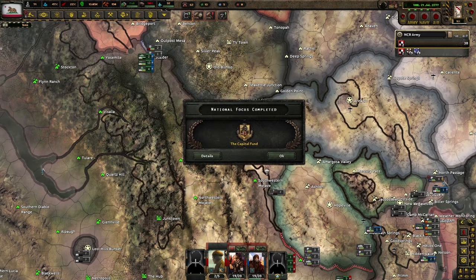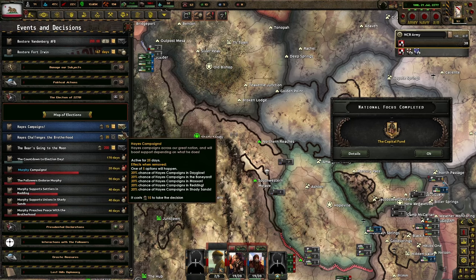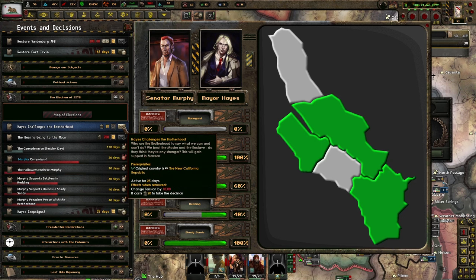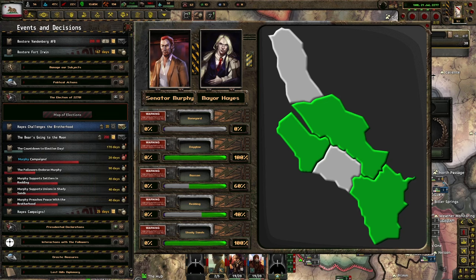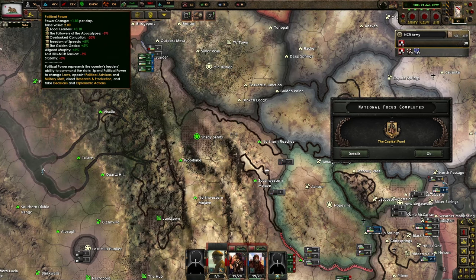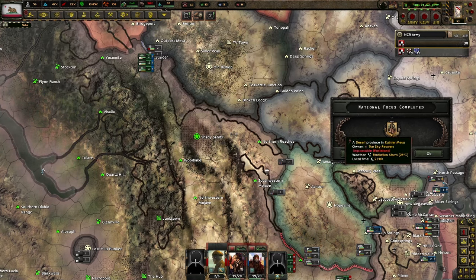The Capital Fund focus reads: in the Old World, a critical role of the Government was to pass funding for critical facilities and functions of states and cities. Wherever development needs to be facilitated, such as in Shady Sands today, the Government of the Republic shall offer the necessary funding. I'm going to get two civilian workshops to help with construction, and I will gain $50,000. The actions I've taken are finished — let's see the results. I now have 100% in DayGlow, 100% in Shady Sands — brilliant. 40% in Redding. This is basically over already, but I'm going to send Hayes out to campaign one more time. I'm not taking Hayes Challenges the Brotherhood because it raises tension by 10 points, which gives minus 5% to my political power income.